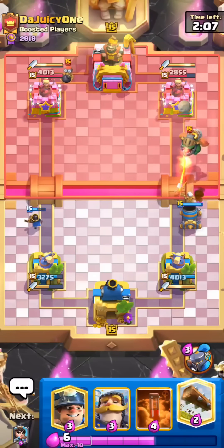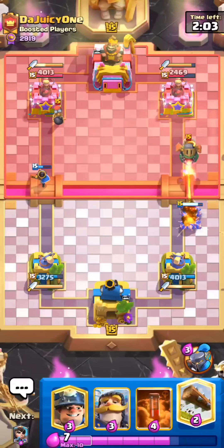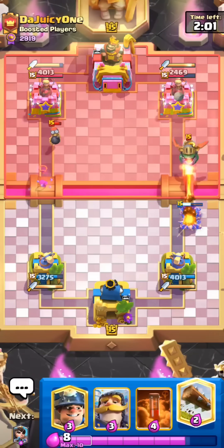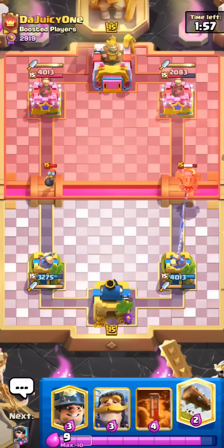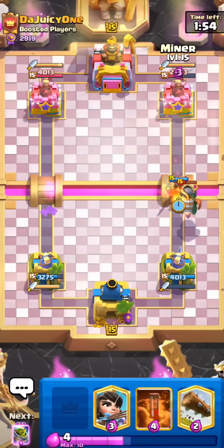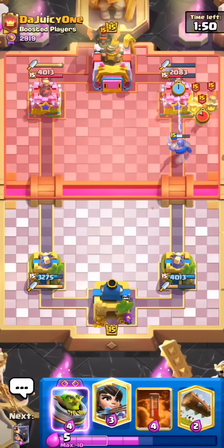Beautiful skeletons. Honestly, pretty good start. I think by the time he makes another Lava Hound push, we'll also cycle to another Mortar, so that should be fine. I'll just go in for the Knight at the bridge here; we can also go for a Miner all the way to the back. There's no point to Miner alone unless you have something tanking for it.